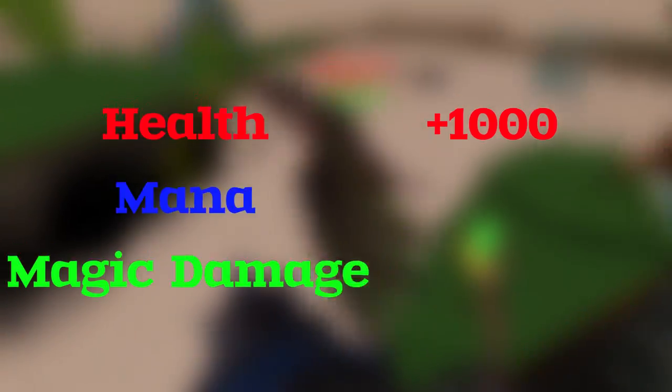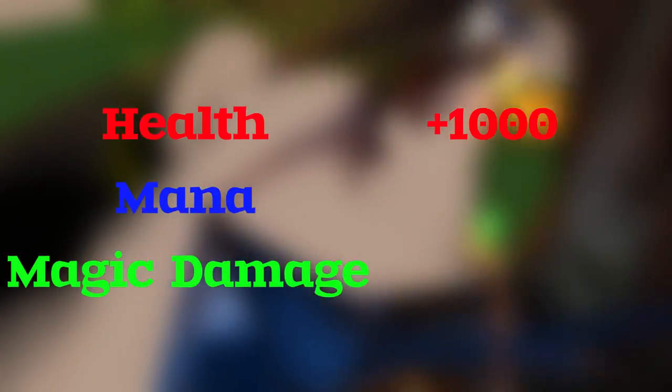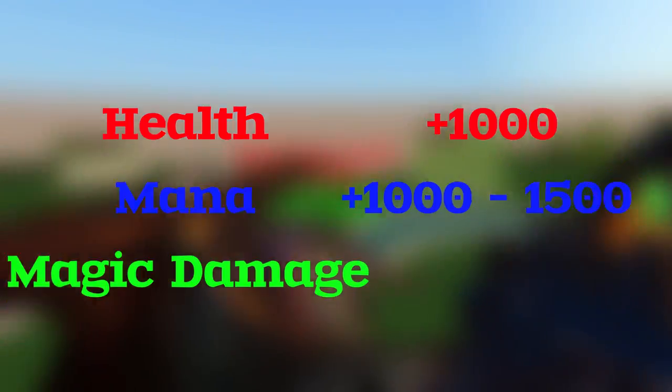If you are a newer player, consider your health, mana, and magic damage skills to be your most important skills. You will need at least 1000 health so you can laugh at his face when you absorb the fireball. Have your mana at at least 1000 to 1500 so that you can fly around and not have a panic attack every 5 seconds from running out of mana.